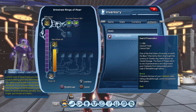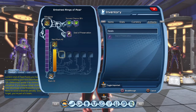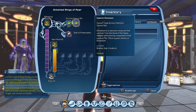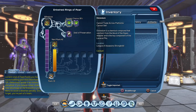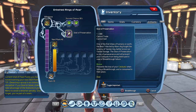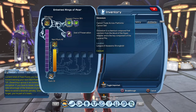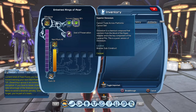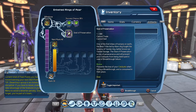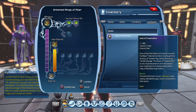If I don't want to lose my catalyst, I could use the Seal of Preservation. People have been wondering what the seals are for — basically, if I somehow fail to break through, it will consume the seal instead of consuming the components like the catalyst. So if I don't want to lose my catalyst in the chance of a failure, I can use a Seal of Preservation. Since I have a 95% chance of succeeding, I will not use the seal just yet.